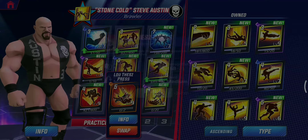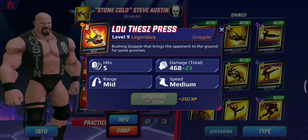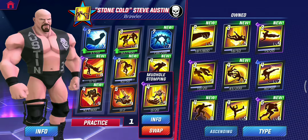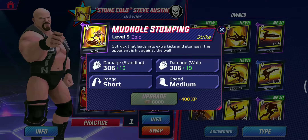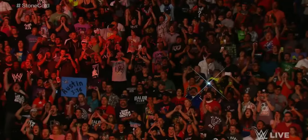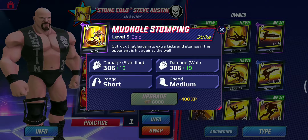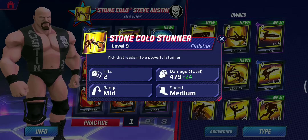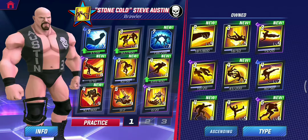Let's take a look at his movesets. First is the Luther's Press — one of his iconic moves where Stone Cold brings down his opponent and gives them a hell of a punches. Give me a hell yeah! Next is the Mud Hole Stomping. I remember this from the Attitude Era — Stone Cold used to bring down his opponent in the corner and stomp them with kicks. And finally, the Stone Cold Stunner.